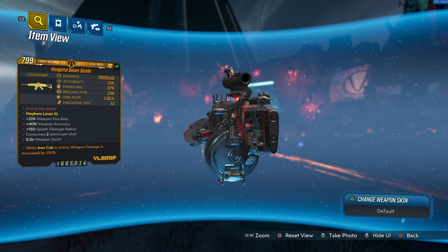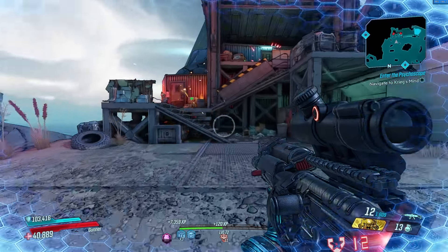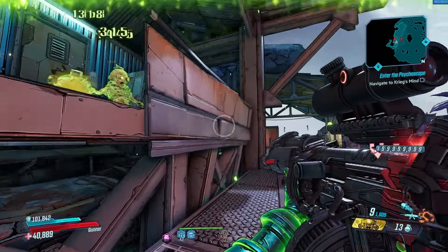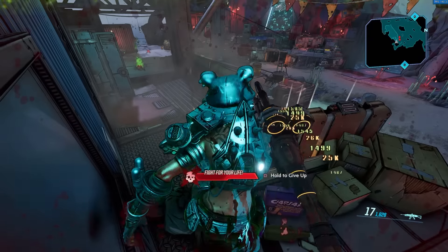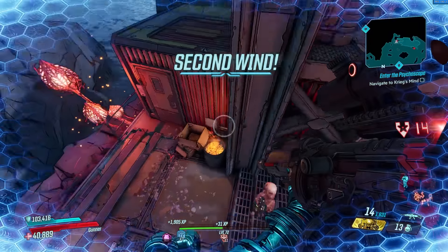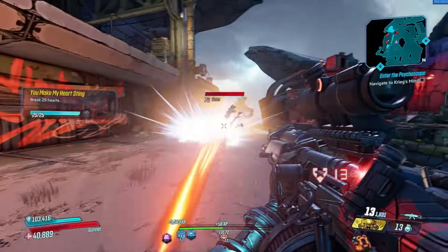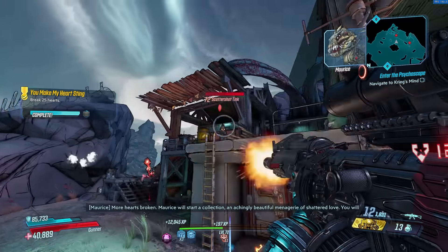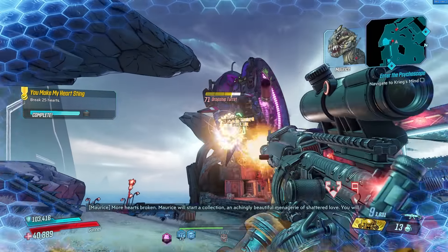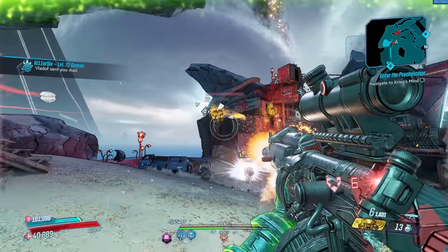Coming in at number seven is the Boom Sickle from Borderlands 3. The Sickle is a Vladoff Assault Rifle, but it only has the underbarrel shotgun attachment rather than a normal AR barrel. Even though it behaves like a shotgun, it uses Assault Rifle ammo, which is far more plentiful than shotgun ammo, giving you a chance to output much more damage overall. A while back, Gearbox added it to the loot pools of the True Trials bosses, and the Sickle ended up in the Tink of Cunning's loot pool on True Trials difficulty.